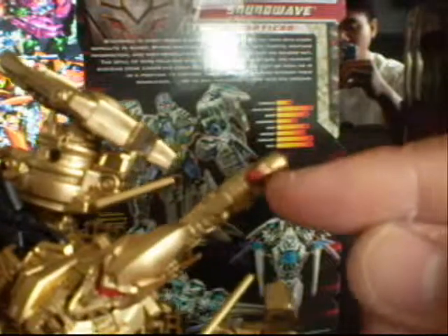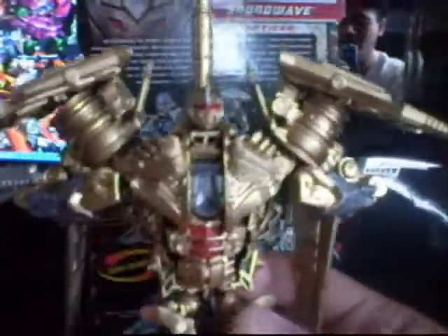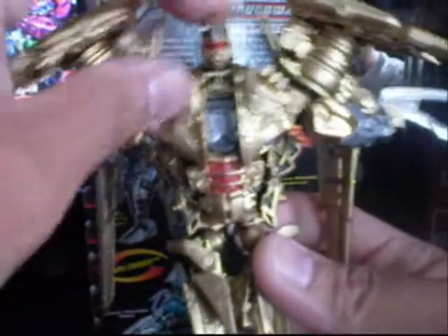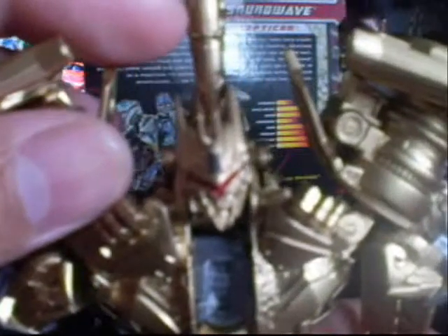Ravage is gold also, with a ruby red eye up there, and some red dots on his ribs. This is supposedly his satellite mode — and here's the back.